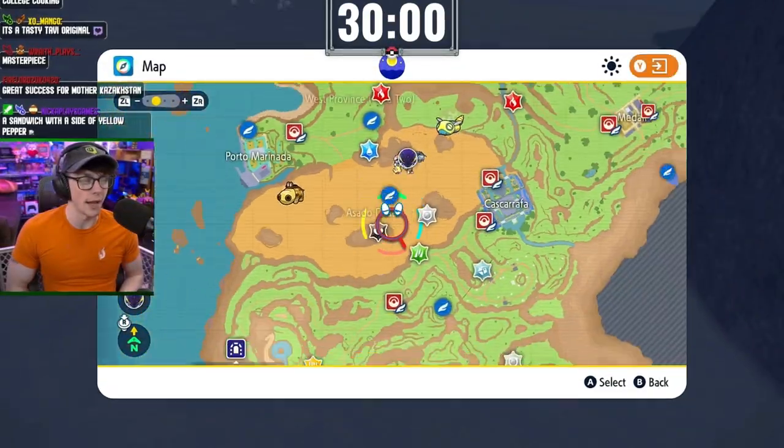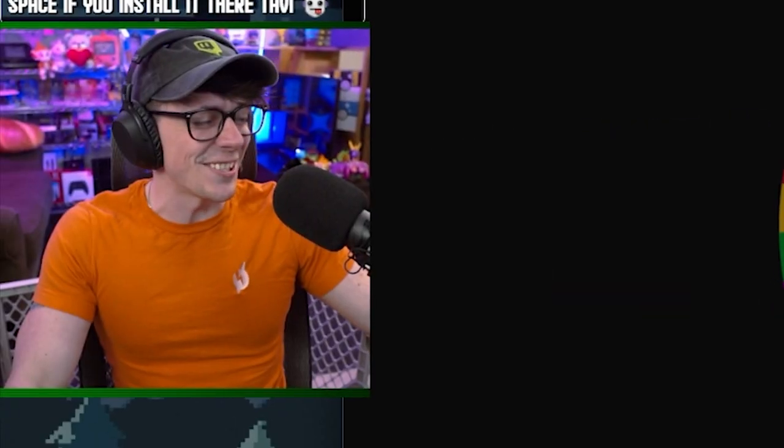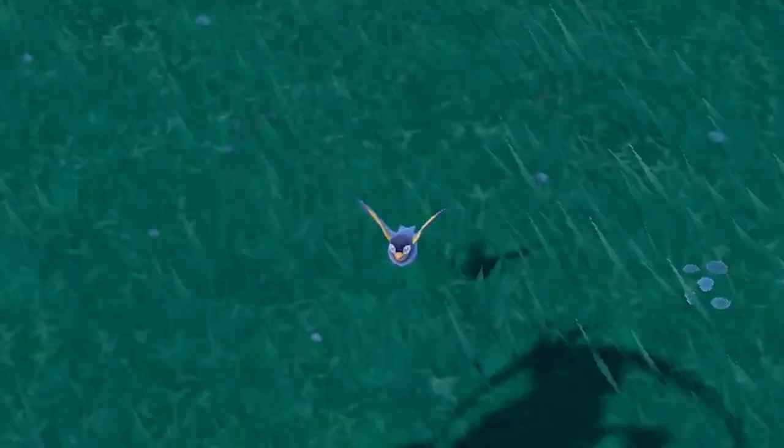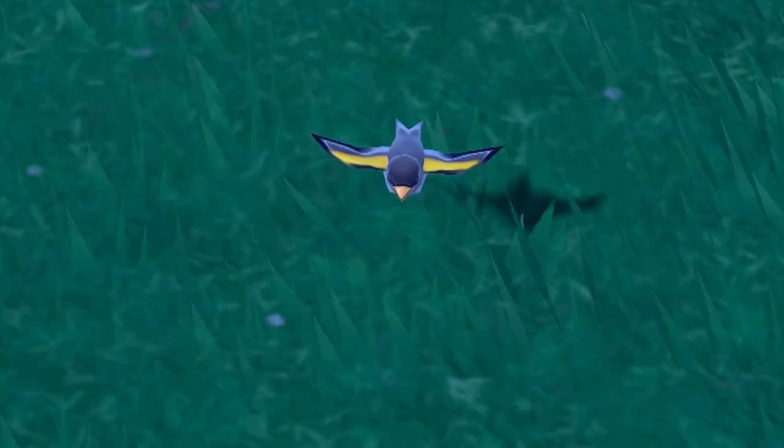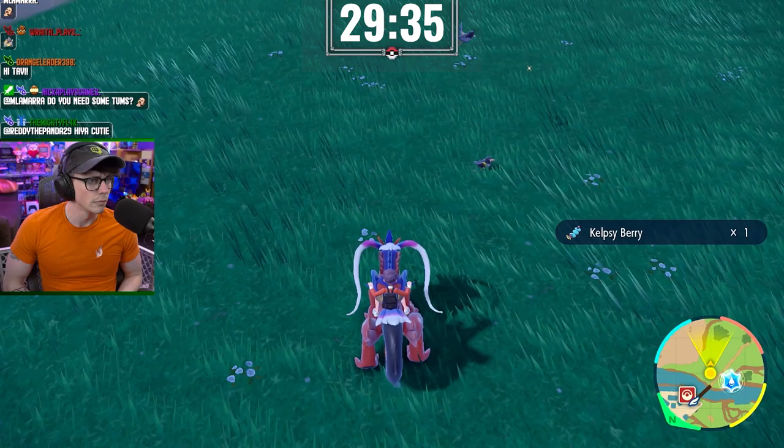And with 30 minutes on the board, we are off on our way. Very first Pokemon: Wattrel. Because why wouldn't we have to find the shiny on that big old bird? For those of you that haven't played through Scarlet and Violet yet, Wattrel is this region's bird — kind of like in previous games, like Pidgey, Taillow, Hoothoot. Knowing that this Pokemon is actually pretty plentiful to find, it should be a relatively easy hunt.